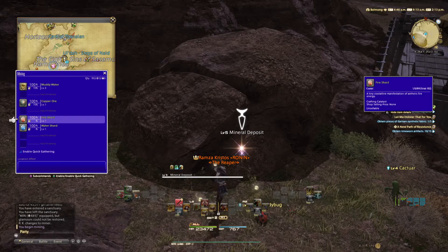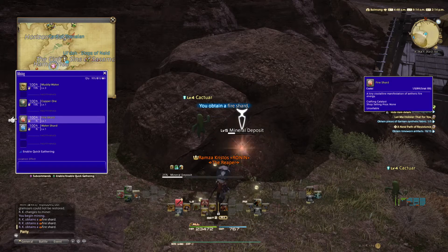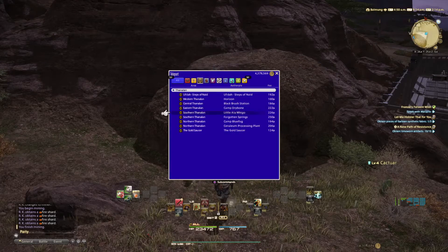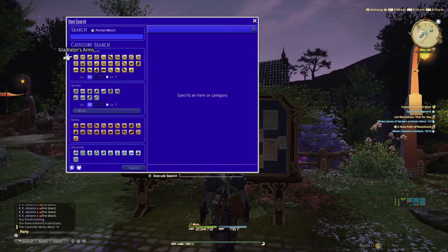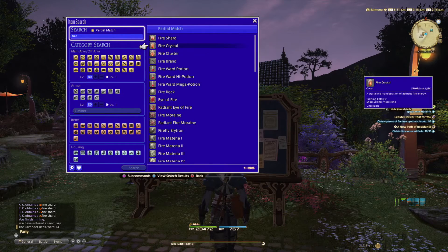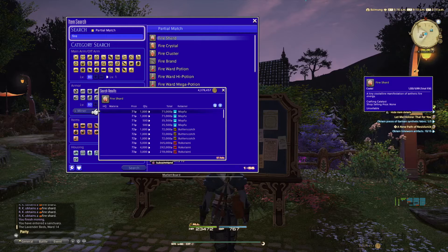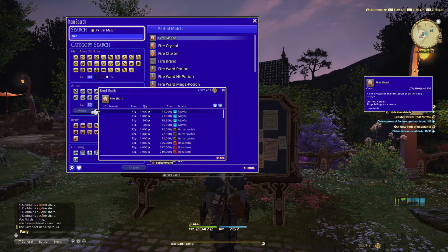So let's grab some fire shards — this can be done from level one. We grab the fire shards here at level one and then go to a market board. On the market board, put 'fire' in the search box and the top results will be fire shard, fire crystal, and fire cluster. Fire shard is the most valuable one as it gets spent the most, and a stack of 1,000 goes for 71,000 gil.